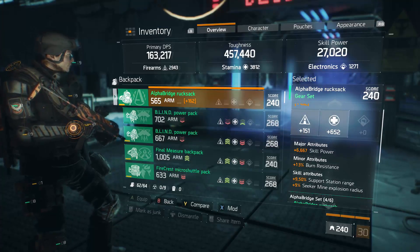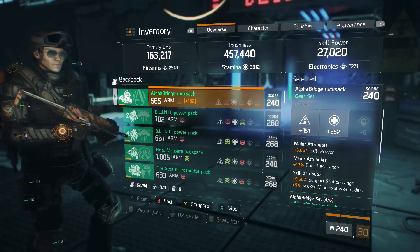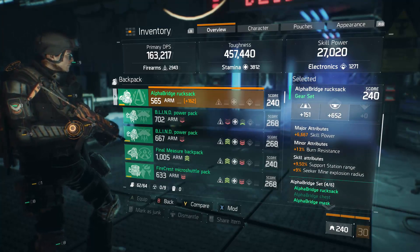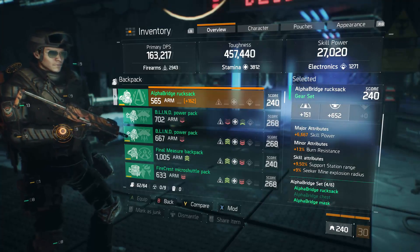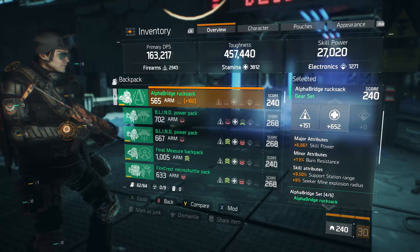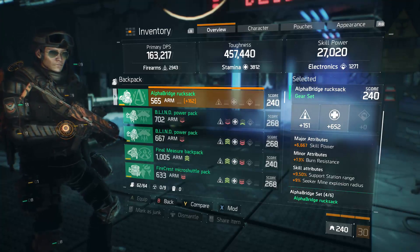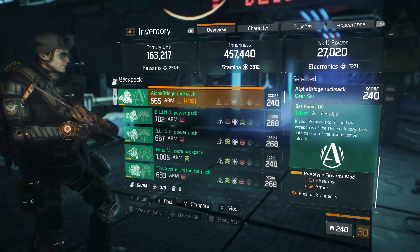I think skill power is going to help my pulse as well as my heal, so it's going to be really valuable. This is a decent stamina roll — nothing super amazing, it's only a 240 piece — a 268 version would have better stats. Support station range and seeker mine explosion radius are not very relevant here; I would prefer something to do with first aid self-heal or pulse. This piece suits the purpose but it's not fully min-maxed.